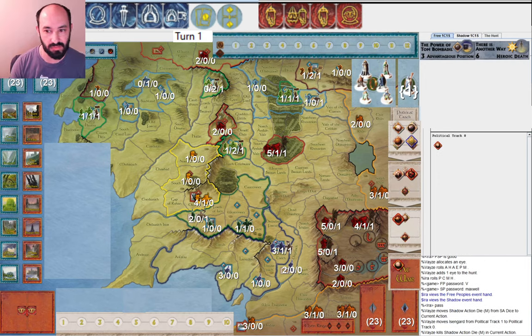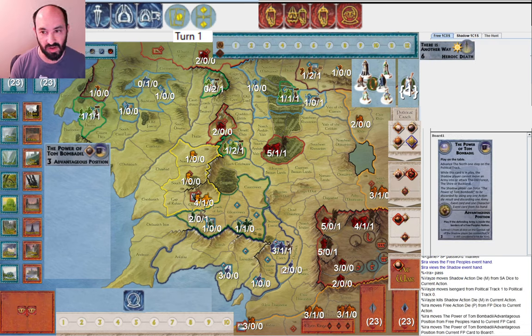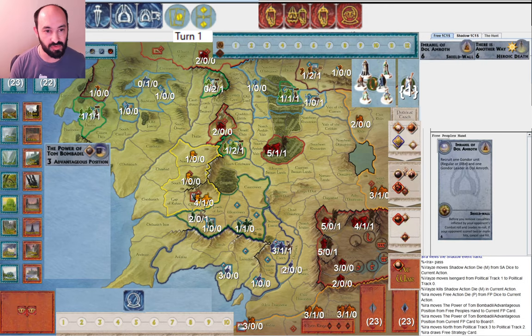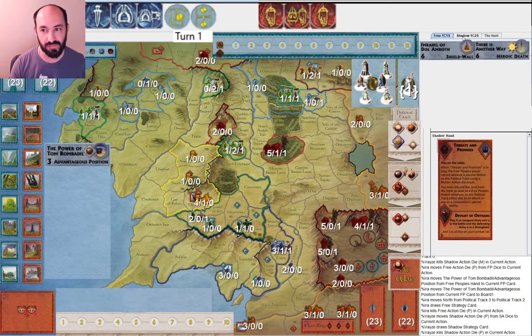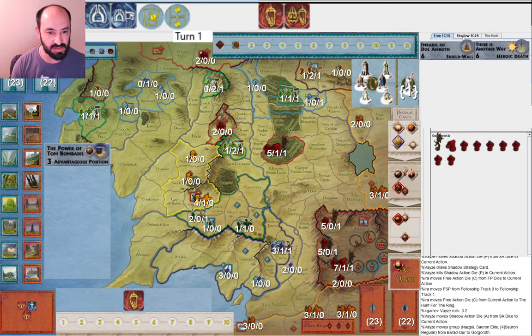I pass. My opponent musters Isengard to war, and I play Power of Tom Bombadil. I think it's fine to progress the north towards war. I'm always happy to draw deeper into the strategy deck, particularly when I have musters and armies at the beginning — I'll likely have a card I can play. Imrahil of Dol Amroth I'm always happy to see because Dol Amroth is often a target, so it's a good way of reinforcing it. My opponent draws a strategy card, and I go ahead and move the fellowship, which is missed.